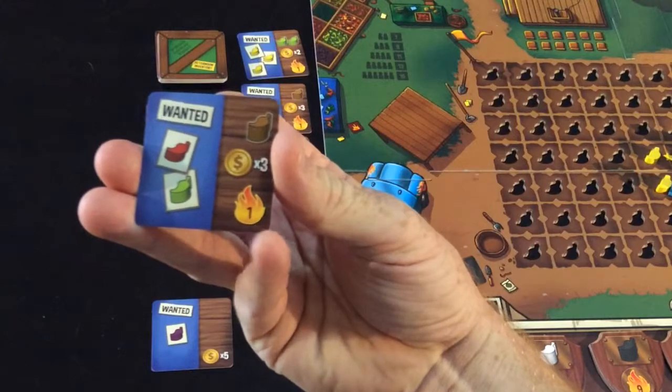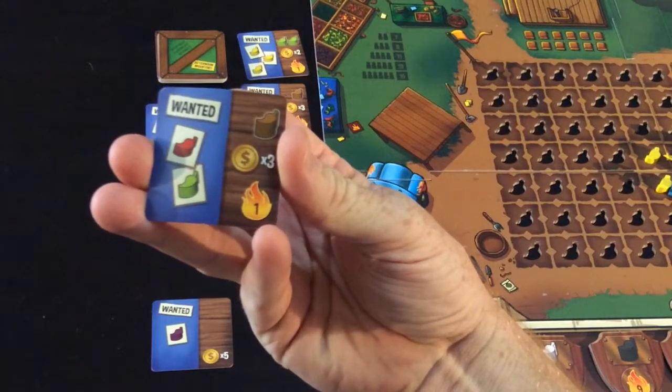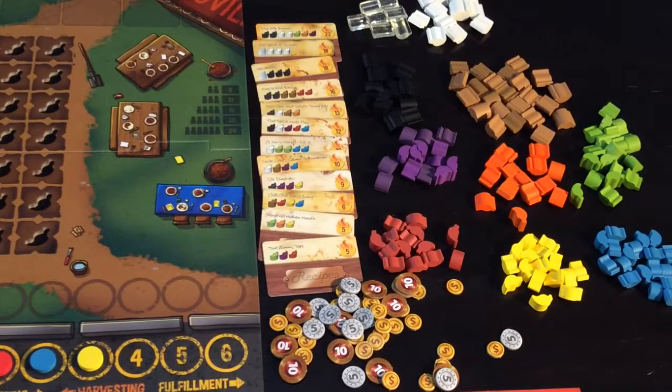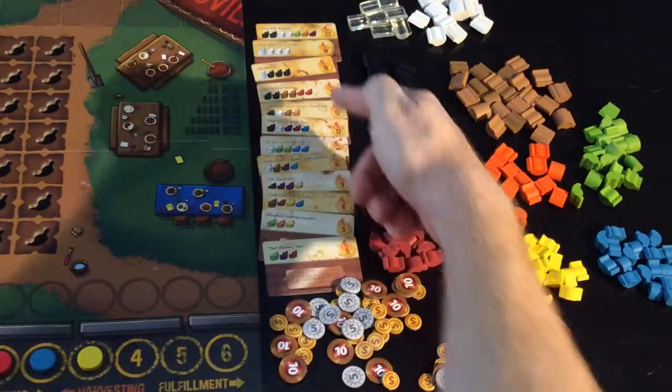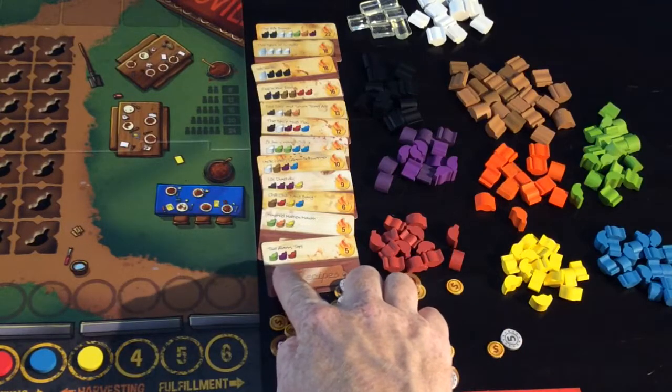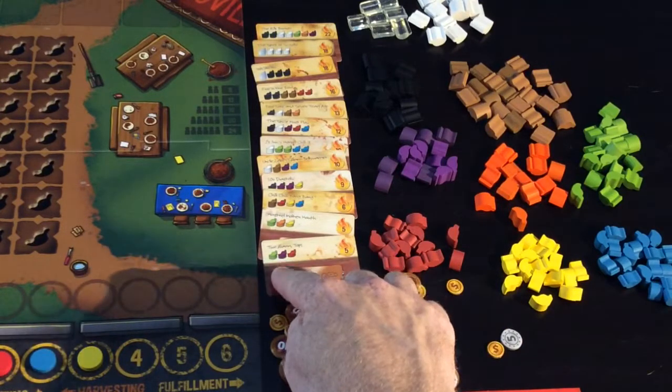Notice there is a fire point on the bottom right-hand corner, so that's worth one point at the end of the game. The third action available is to fulfill a recipe. Each recipe card has a number of points and lists what chilies are necessary to fulfill that particular recipe.